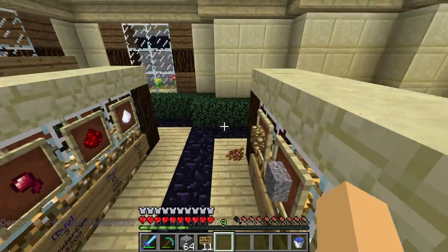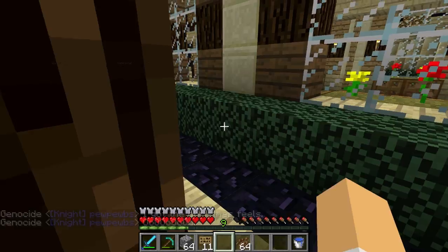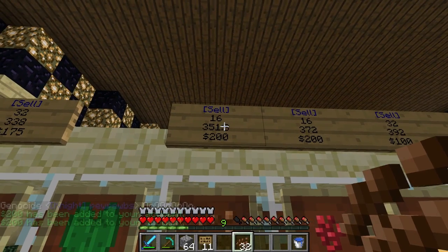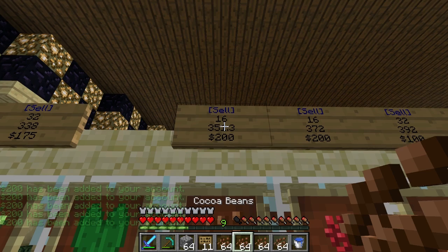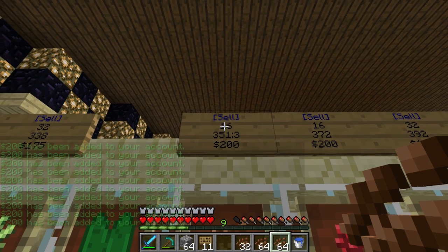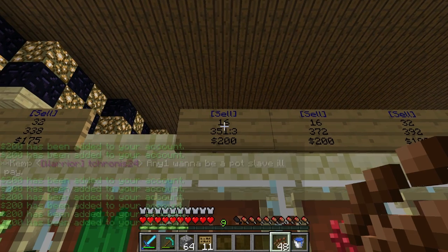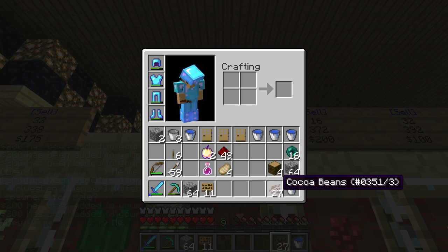Oh, some free cocoa beans — thank you very much. I should probably sell mine. Let's sell these bad boys. Buy. Sell. Make me the money. All the monies. If you click it on the last one in your hotbar, it also does them all without you having to switch them in your inventory. Very good. How much money are we making from that? Thousands, guys. Absolutely thousands. It's very minimal effort.